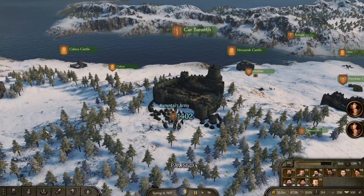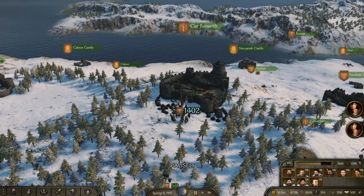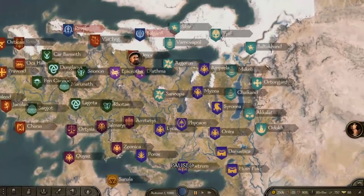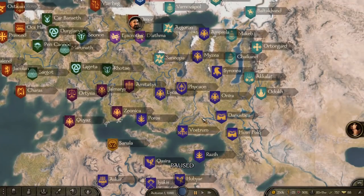Now I'm going to my other save to talk about workshops — selling workshops and the best 1.4.1 workshops. This is more of a reminder for anyone who has workshops in settlements they don't own. We'll cover early game, mid game, and owning your own kingdom. If you haven't joined any kingdom yet, your workshops are safe anywhere on the map because kingdoms won't randomly declare war on a lone clan.